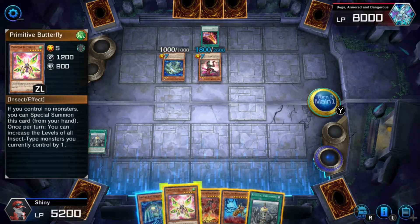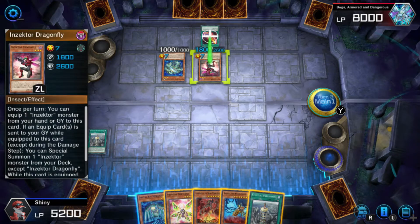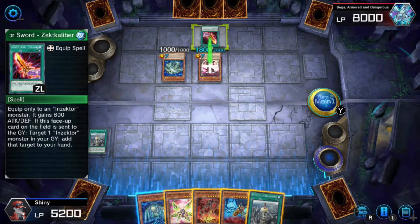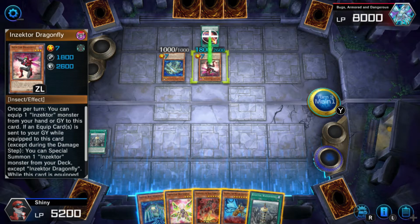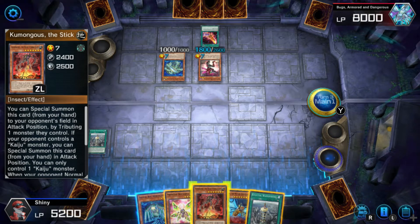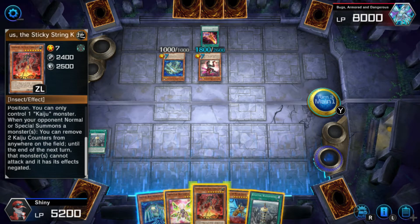So what I can do here — this thing has higher attack. So if I special summon this thing, controlling... okay, that thing is equipped to that. So if I special summon this thing — if you're putting controls on this card you can only control one. When you play normal, especially when it's a monster, you can only do counters. So I think what I can do here — from anywhere in the field, we've got to be careful about that.